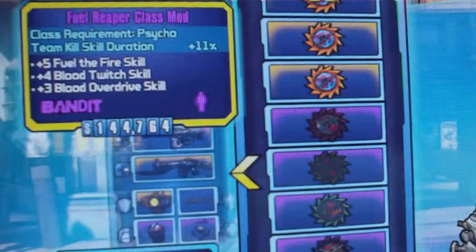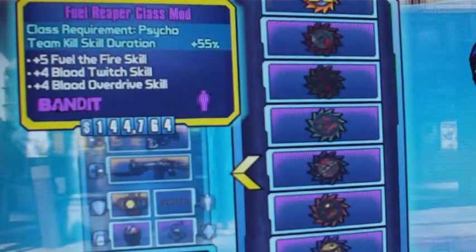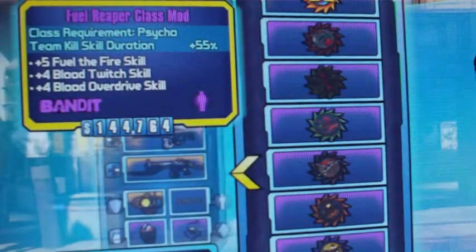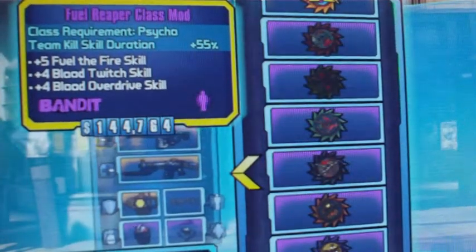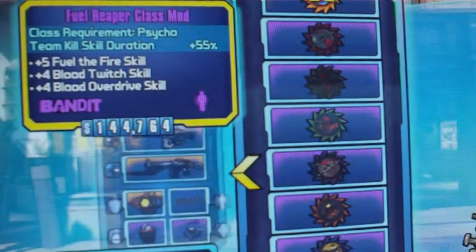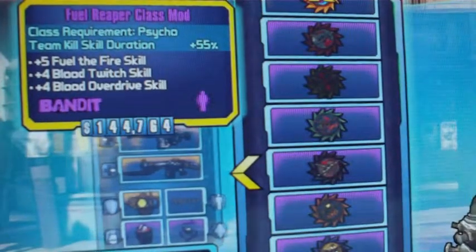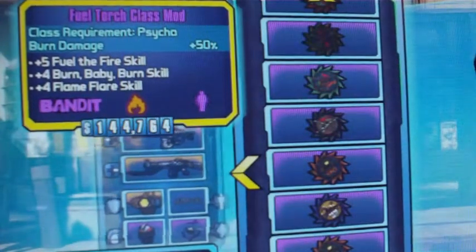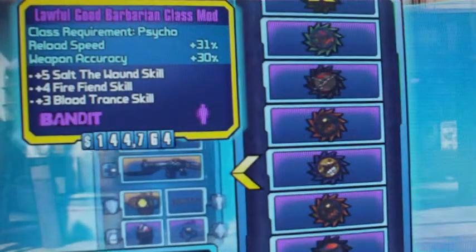Fuel Reaper: team skill duration 55% — that's for everybody. That means you could Phase Lock for 55% longer, be in Deception mode 55% longer. And if two players are running a Reaper class, you're looking at 110% longer. If you're a Gunzerker you know that's insane. Beef Slab: max health 29,000.